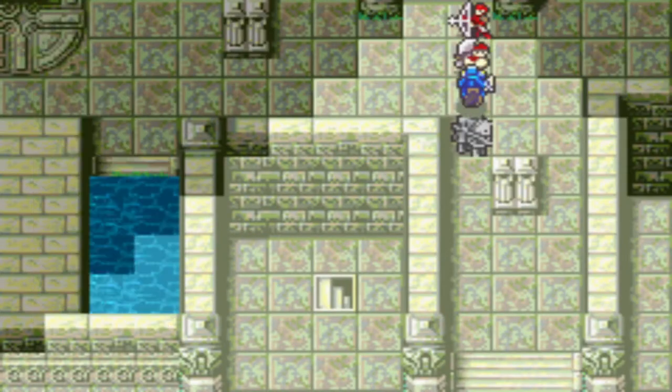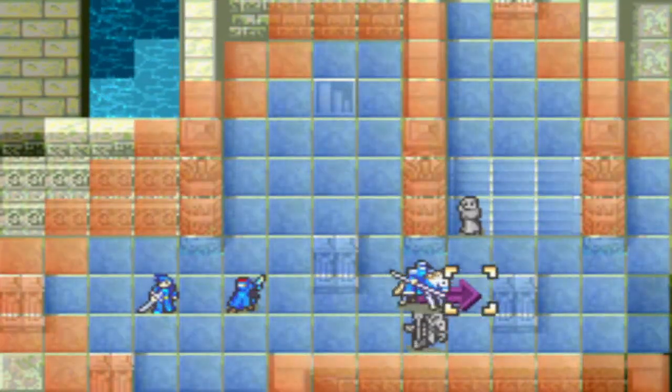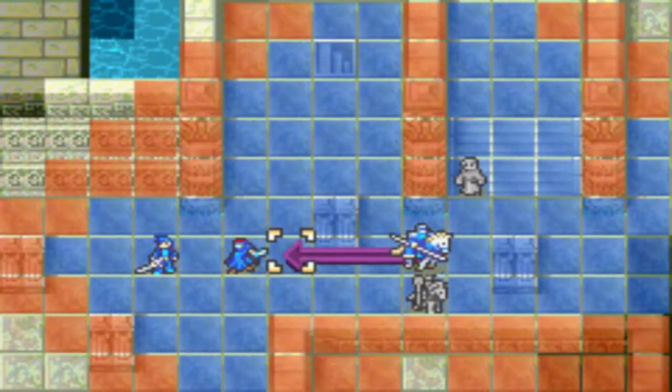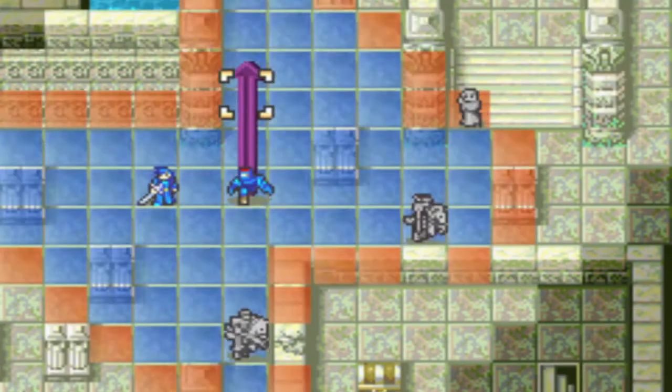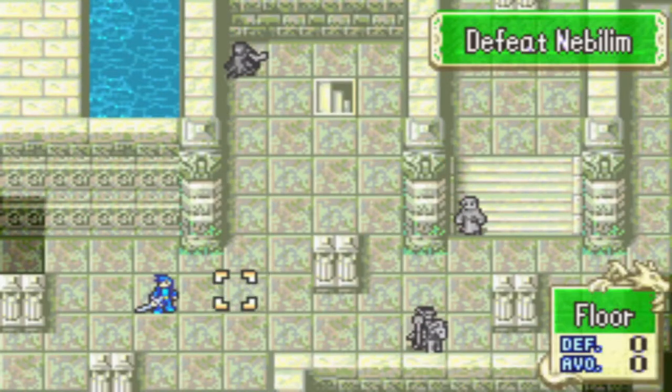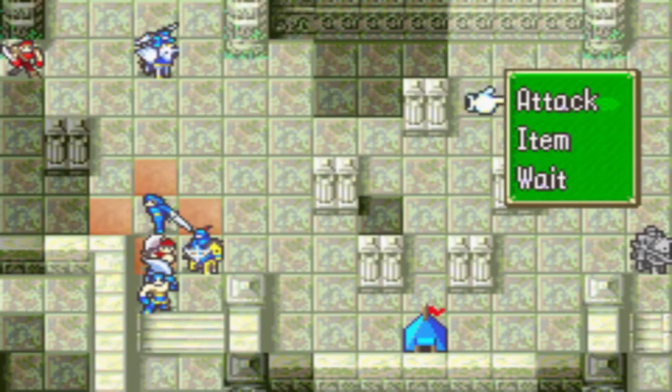Originally, Howard got the kill on the boss, but that would require Leopold to take a hit. Instead, Leopold moves over and equips a Javelin, and then Shadow moves all the way up to reveal the boss, because he has increased vision in the fog due to being an assassin.